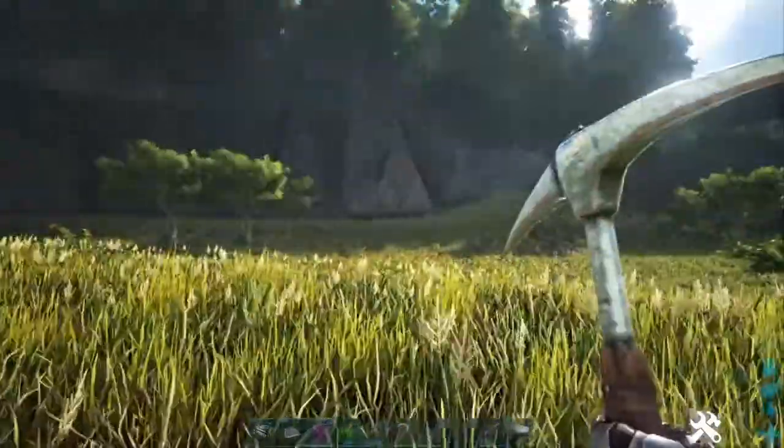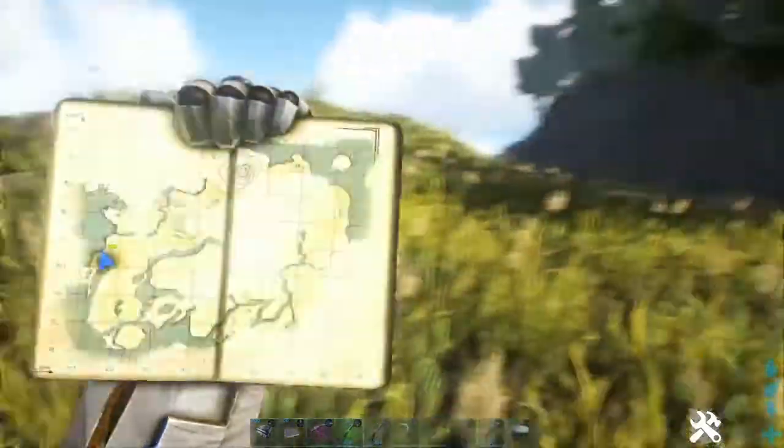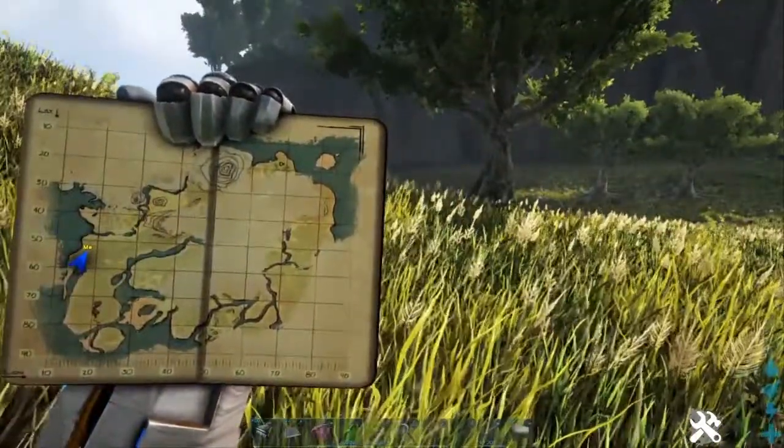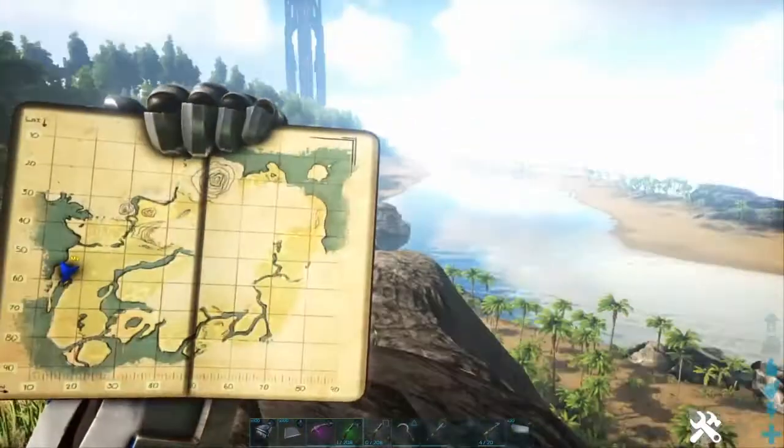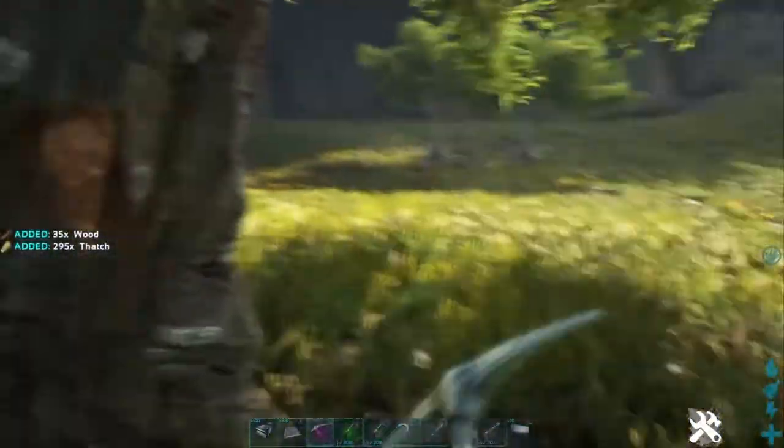First things we need to do guys is just find a place to build, and I kind of found this place. We're on the far left side of the map — it's kind of hard to see because of the bloom — we're kind of near this little waterway here. I'm actually gonna build up here because it's relatively flat. I'm just gonna clear some of these trees and stuff, so then we're gonna start building.